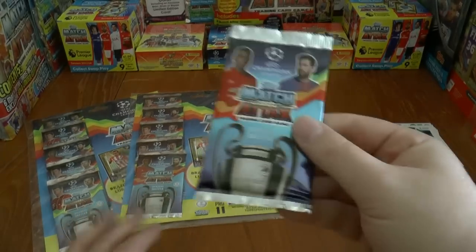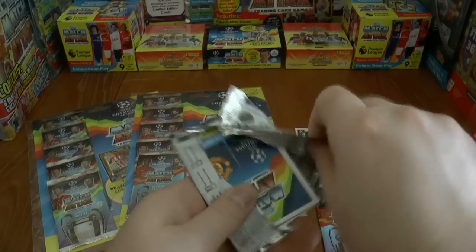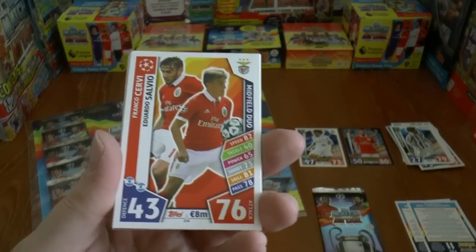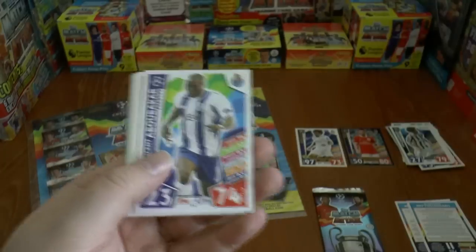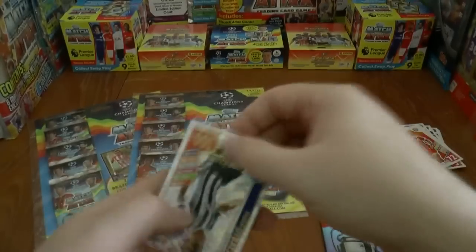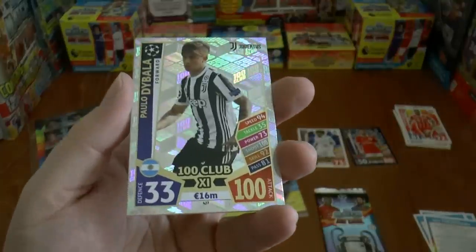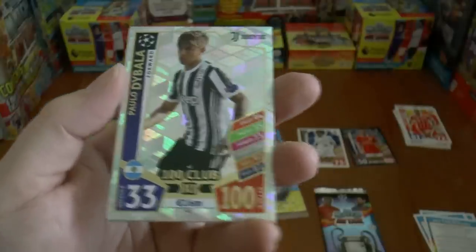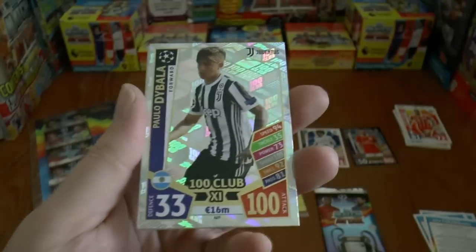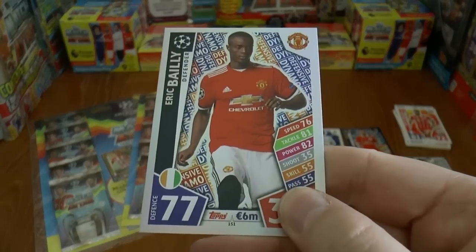Our fourth pack of the multi-pack — we're saving the limited edition ones till last just for the fun. But should you wish to skip to the end of the video, you can see what limited editions we get. So, Servi and Salvio of Benfica, Abubica of Porto, followed by Coutinho — still at Liverpool — Tolisso, and here we have our first 100 Club in the multi-pack: the magnificent Paulo Dybala. Hoping to extend his contract at Juventus — wanting to stay there for life. There he is with 100 attack and 33 defence. We complete it with Eric Bailly of Manchester United.